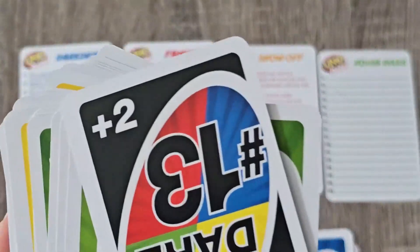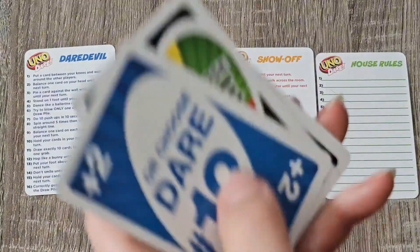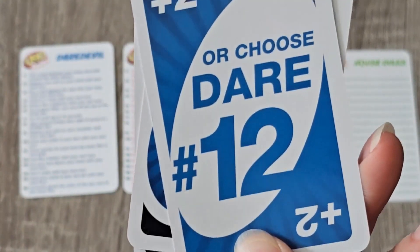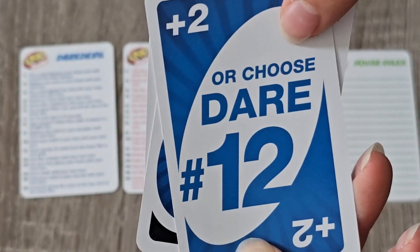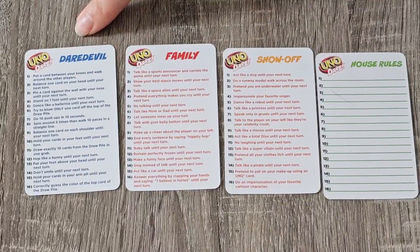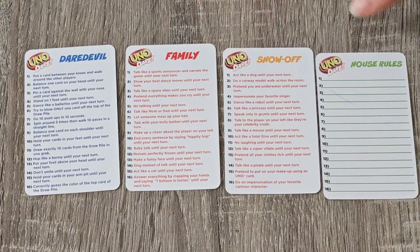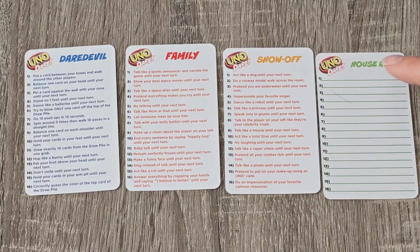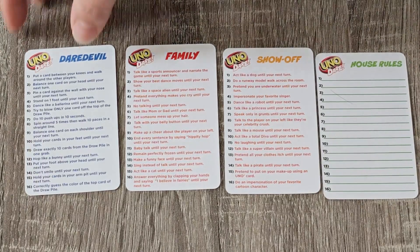But then you have these special cards. You have your wild cards, or this one says plus two — so pick up two cards or dare number 12. And then here are your categories: Daredevil, Family, and Showoff. And then house rules — you can make up your own dares. I haven't used that card yet, but it's definitely an option.